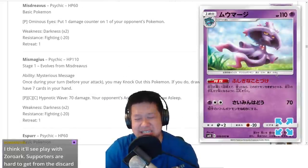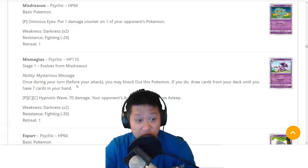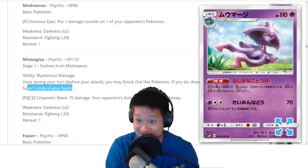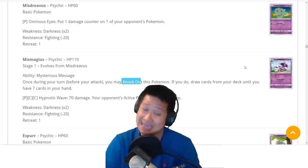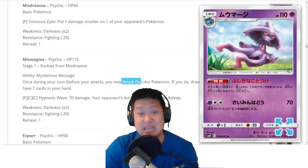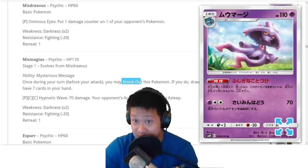Mismagius — Mysterious Message. The penalty is big: your opponent gets a prize card when you knock it out. But you can draw until you have seven cards in your hand, and there is a combo that allows you to do this very often so you can draw your entire deck. The price is huge — but you might be able to take advantage of it with counter energies, counter gains, or Ace Trainer. It's quite dangerous and can lead to some big major combos. The price is just going to be too much for most decks, though.